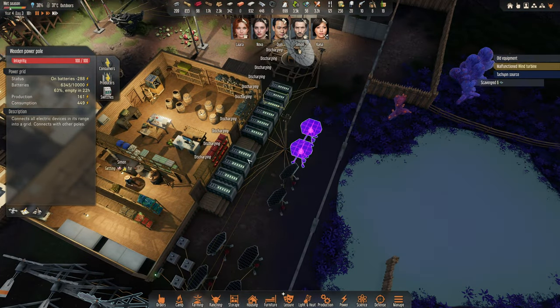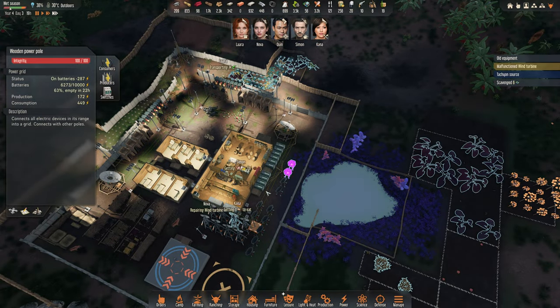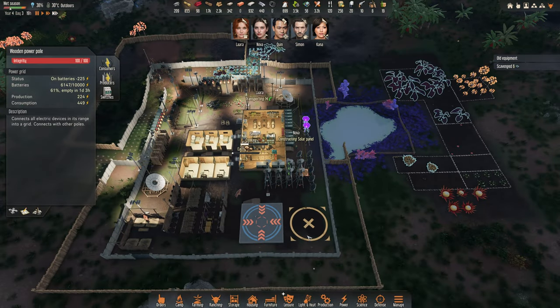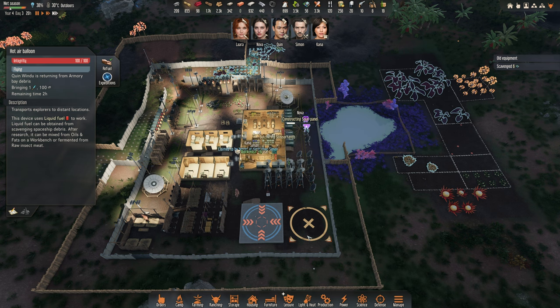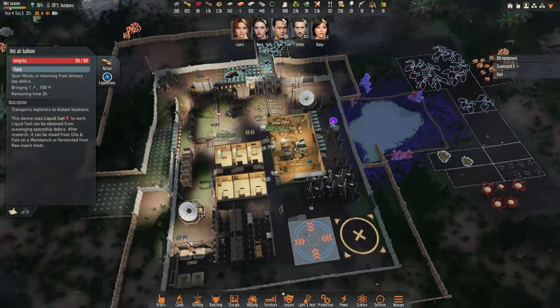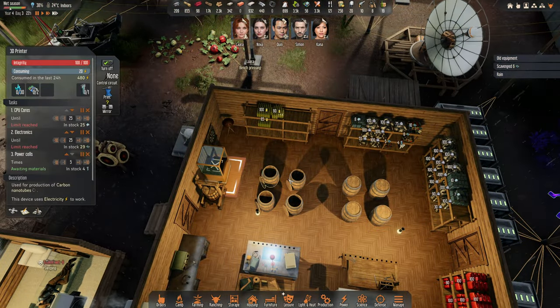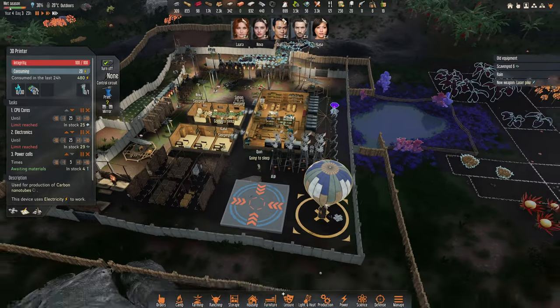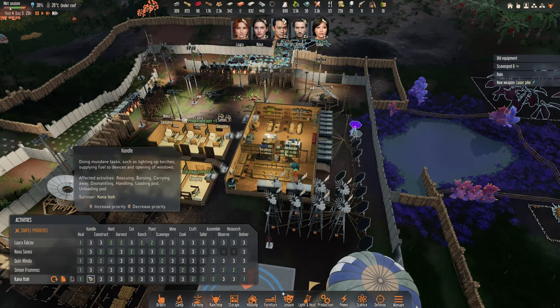I need to have this full because in the night if they attack I'm gonna have issues. Tachyon source — I'll probably send Queen again. Is anybody doing handling? Lara, you two handle for a while.